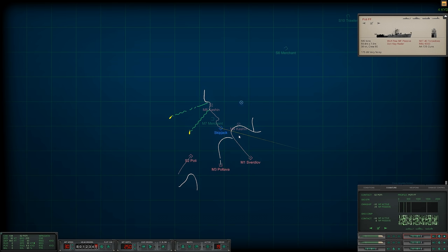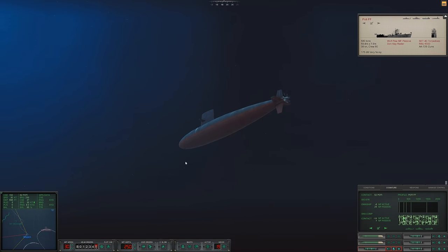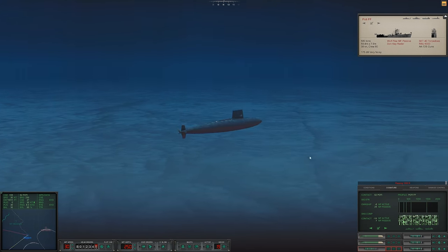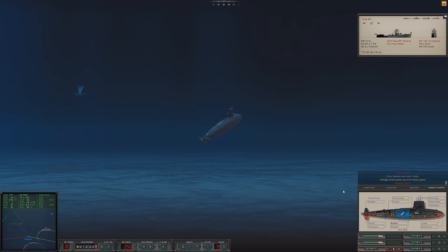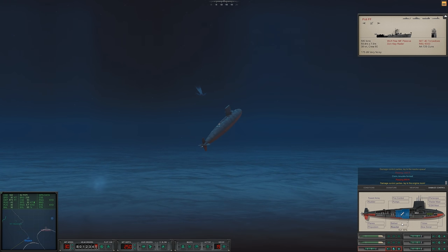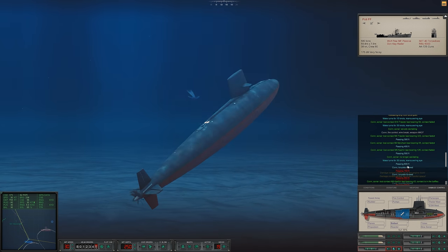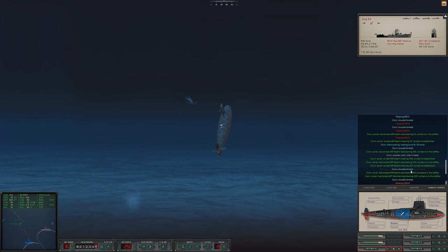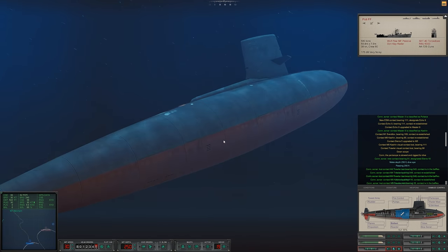Oh that was so freaking close! More escorts are joining the fight. We have range on this merchant ship — go ahead and launch now. Passing one thousand feet — oh hell no, come up! Con torpedo room — two, three flooding. Damage control — I guess we were hit. Damage control needed to the reactor space. Did they say we were damaged? Passing 700 feet — passing 600 feet.